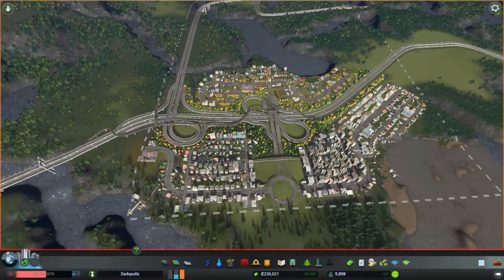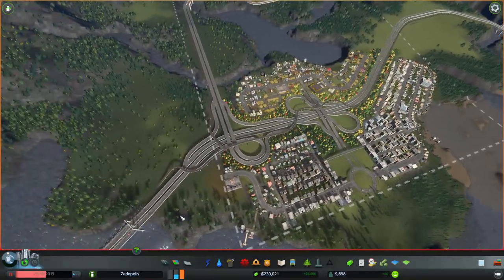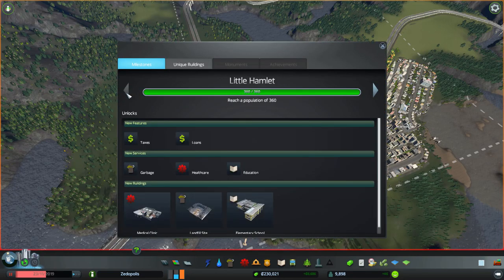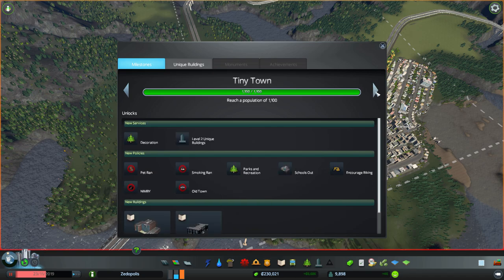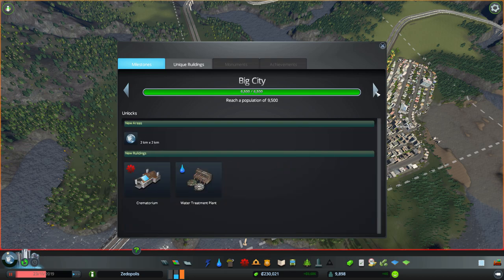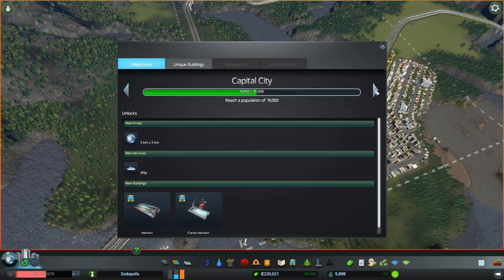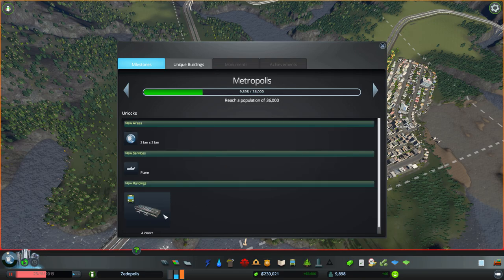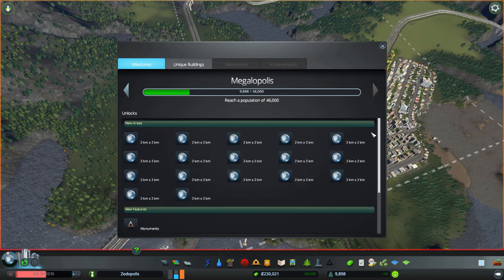Let's turn the UI back on. Here's the milestones we've done — we did all of these. We've got all the basic services: schools, police, fire, health, trash, all the different transports except for the shipping. We don't have solar power yet, we don't have airports yet, here's the harbors so we don't have those. We don't have nuclear power, but we have most of the meaty stuff.